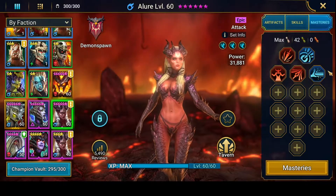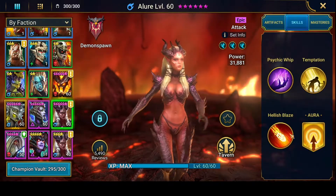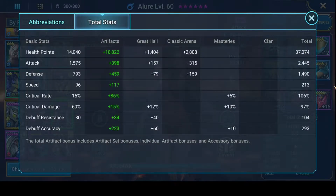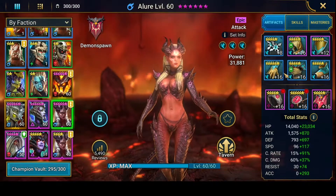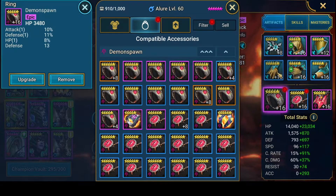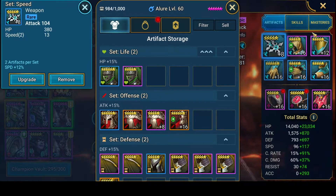No masteries, and no books on her — I didn't book her up. Personally I don't think she needs books, but you want good speed, good HP, critical rate, and accuracy as well. You could go accuracy chest here, but personally I think for the runner I actually want the HP chest just for more survivability. Then just looking for speed, accuracy, and critical rate — that's how I build Law.